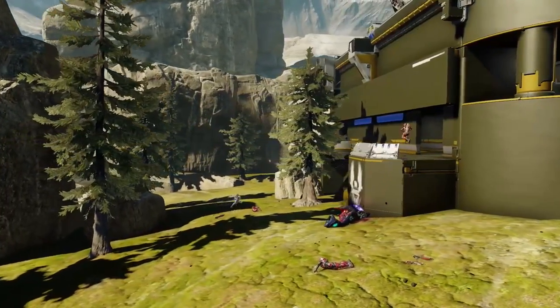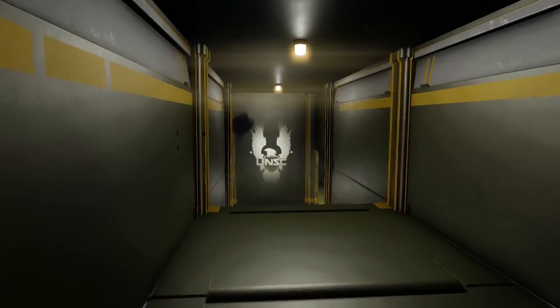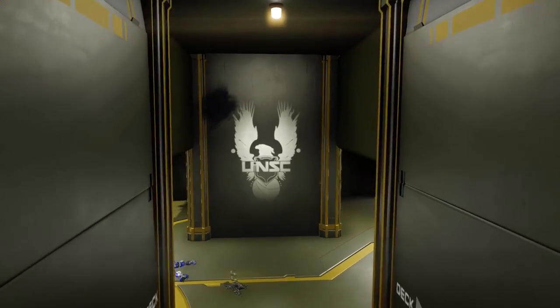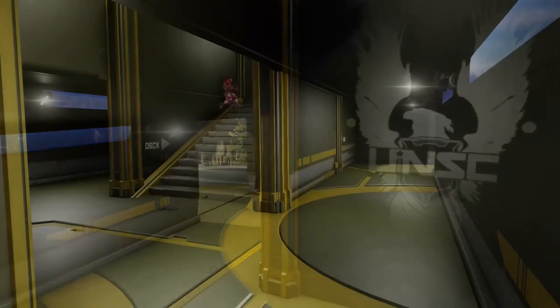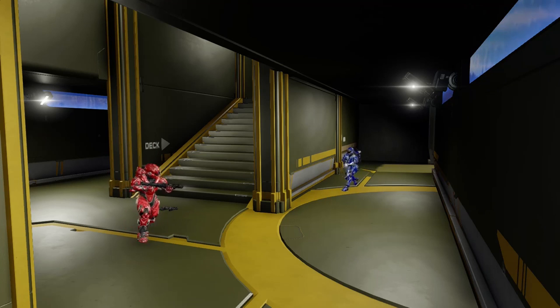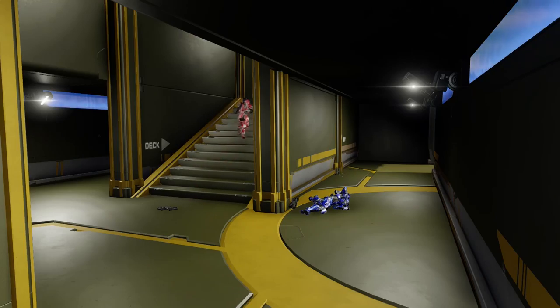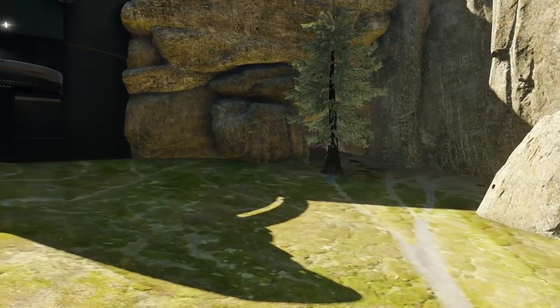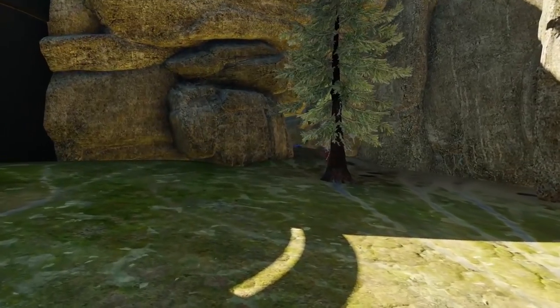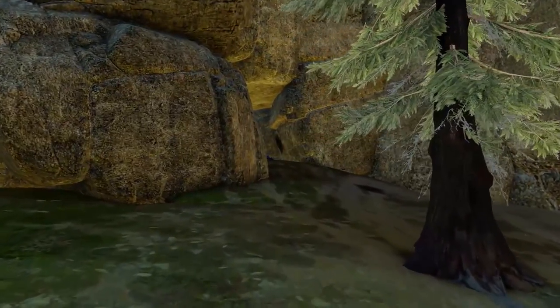The first thing we're going to talk about is the central structure that divides the map. It provides way too much influence for either team that holds it, and it can be very difficult to pull players out because you're forced down these narrow hallways. There is a cave on the back side of it, but it's very difficult to progress through and it doesn't take a lot of players to shut it down.